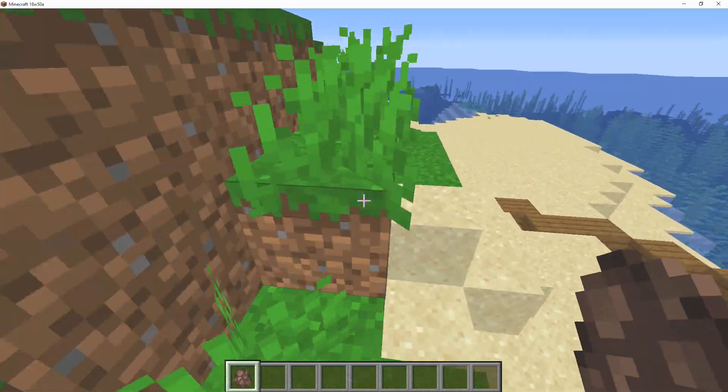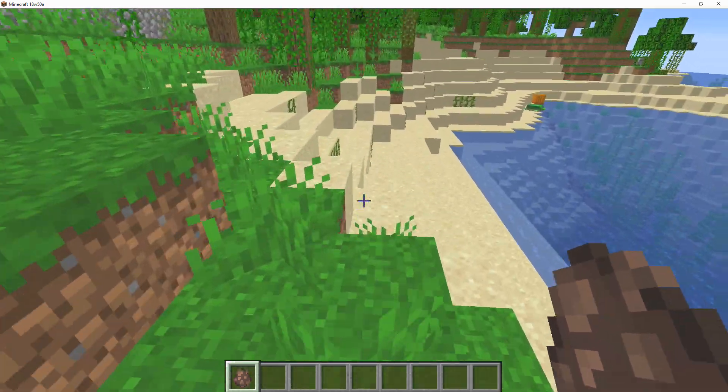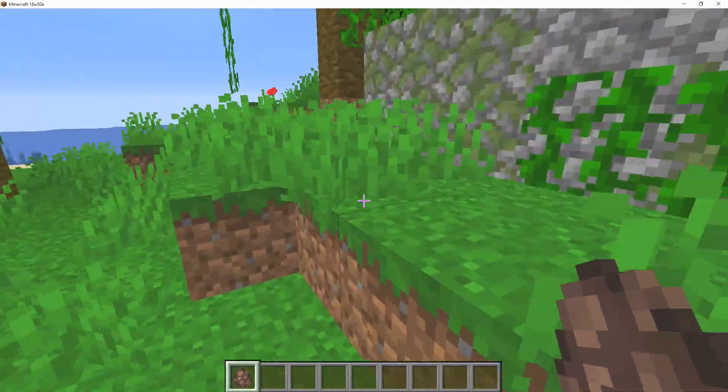Did you guys know that there are actually two secret villager biomes that currently exist within this snapshot? There are actually jungle villagers and there are also swamp villagers.